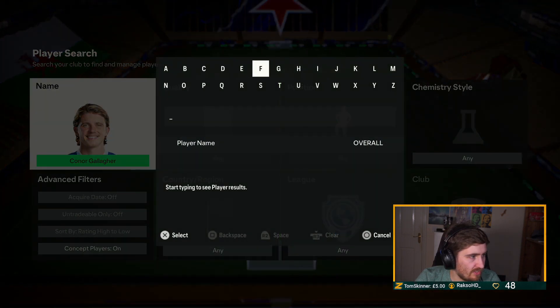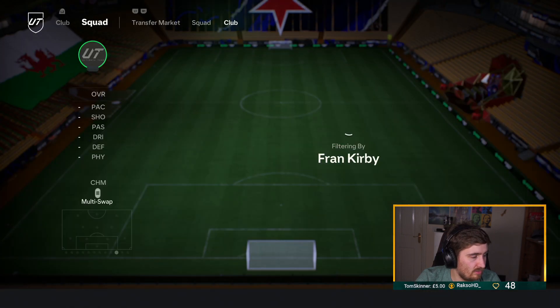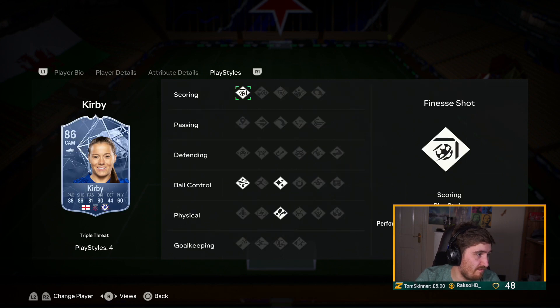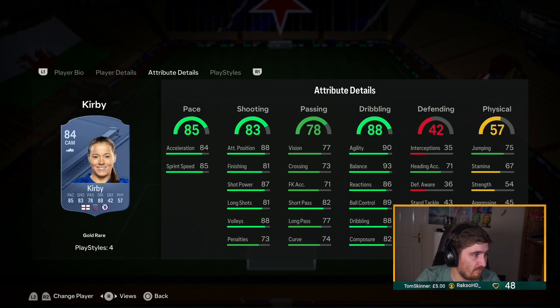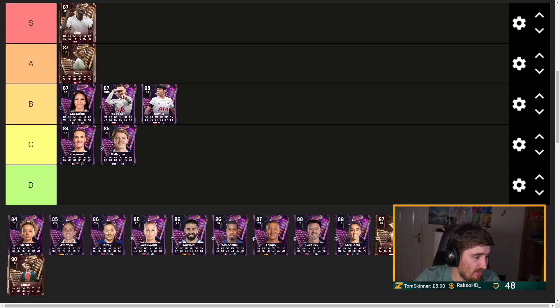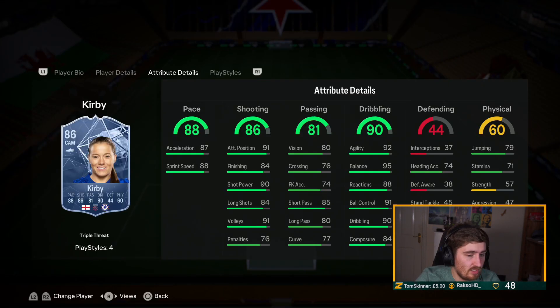Chelsea Women: Fran Kirby. Her gold card was actually pretty good on the ball. They're giving her a playstyle plus — honestly if she'd have got a playstyle plus she could have been very good. If they'd have given her Gold Finesse she'd have been a really good card. Great card on the ball but due to the lack of physical and no playstyle plus, I'm going to have her B tier. If she had Gold Finesse she should be close to S tier.